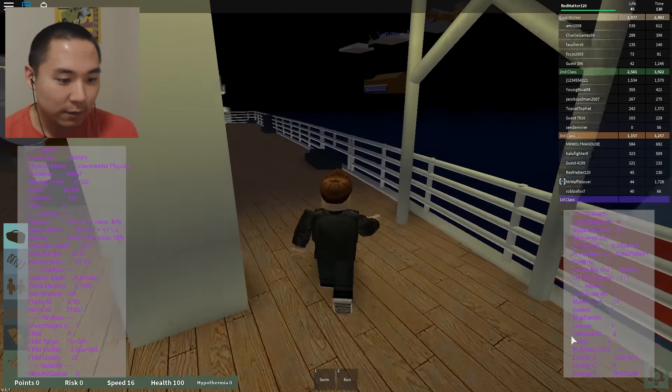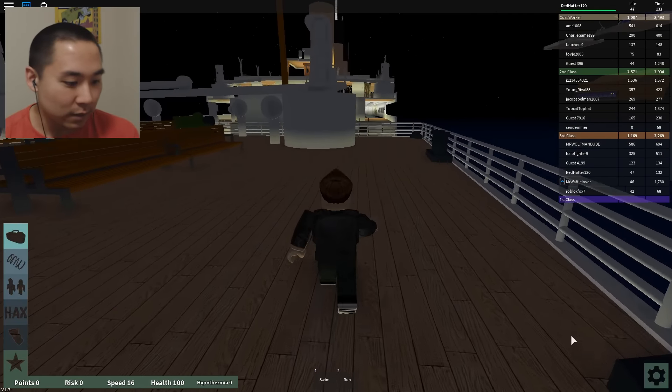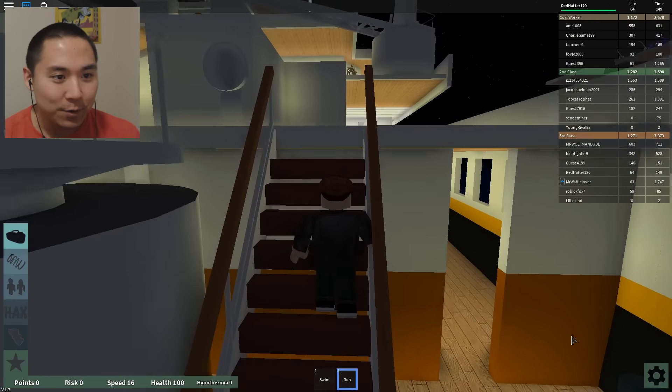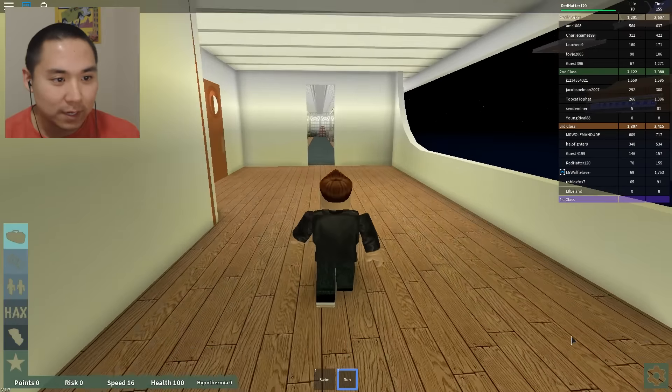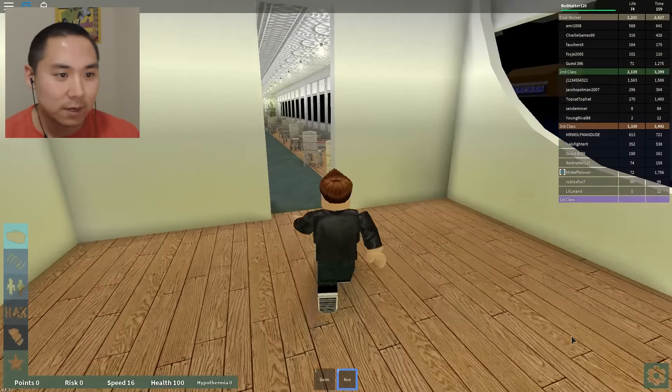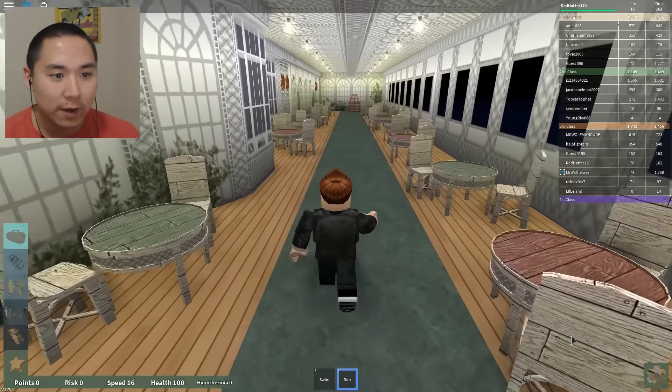I'm going to put my life jacket on if I have one. Do I have a life jacket? I don't. I can just run and swim. We're all going to die. I want to go inside this ship. The ship looks so cool. I think we just hit the iceberg — that's what I'm assuming right now.